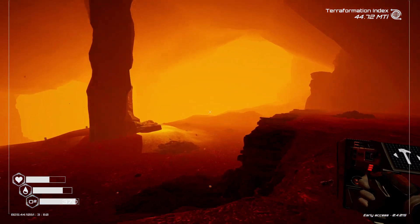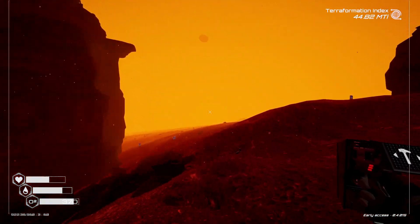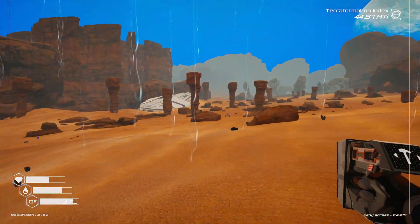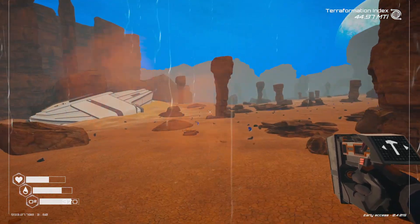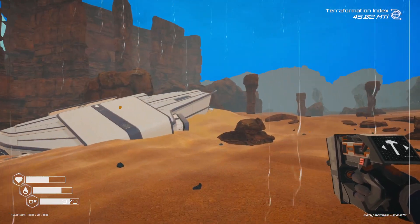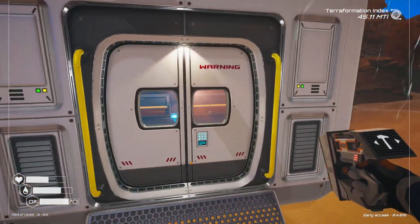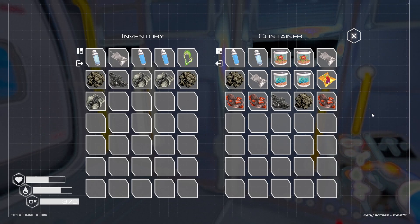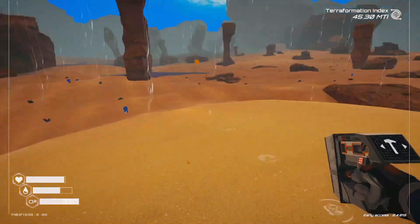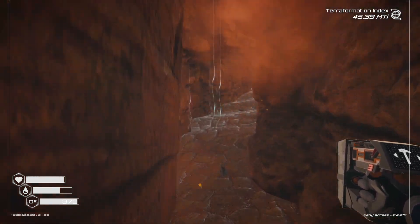What we'll do is we'll hit up the first wreckage that's just out here. We'll grab some oxygen then we'll do the run through the maze. Hopefully we don't get lost. Oh it's raining. Yeah we should just have a little compartment here that we could use to stock up on our oxygen. Because if I don't need to use my capsule I won't.